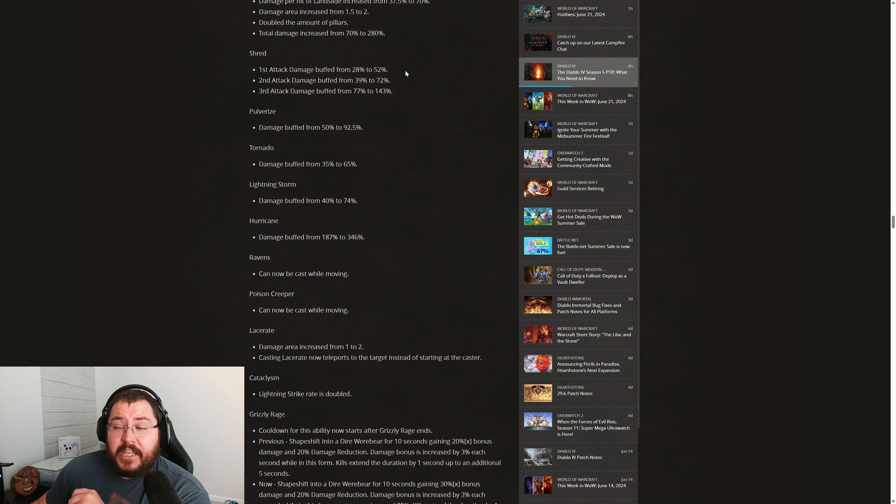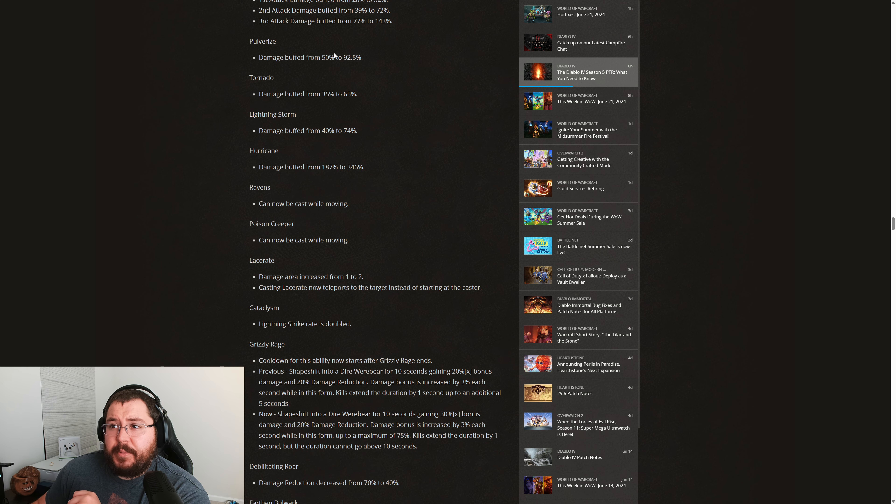I hope they continue to improve Shred and eventually rework the Waxing Gibbous, because it's a pretty cool-looking unique item that needs a lot more kick to it — it needs to affect the Shred ability in a different way, and some of those affixes need to be changed as well. Moving down to Pulverize, the damage is being buffed from 50% to 92.5%.